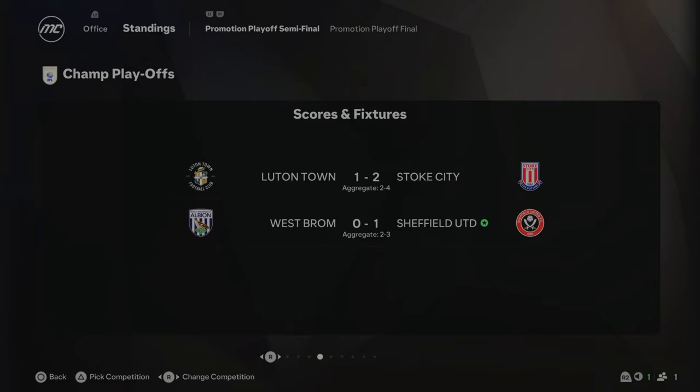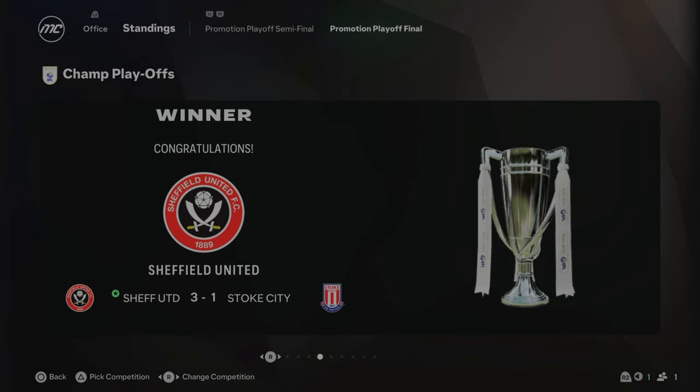We beat West Ham 1-0, 3-2 on aggregate, in a close game. Luton lost to Stoke, so we played Stoke in the final. And we did it — 3-1 against Stoke. Absolutely insane result. The team we had for a championship side was very good, and we are going straight back up into the Premier League after just one season away. We're going to jump into Season 2 and spend a lot of money to bolster this squad, otherwise we'll just get relegated again.